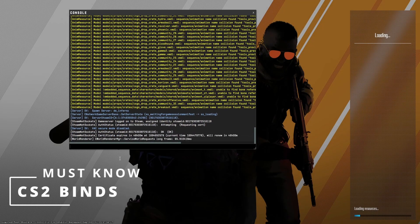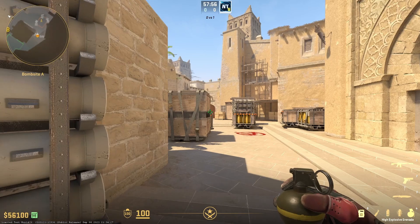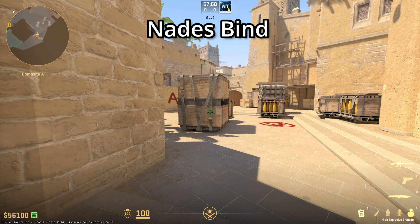I'm going to be showing you important CS2 console commands as well as binds. The biggest mistake that players make is not binding your nades to keys.